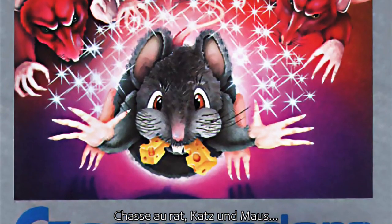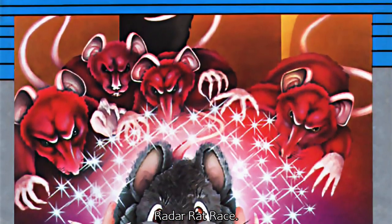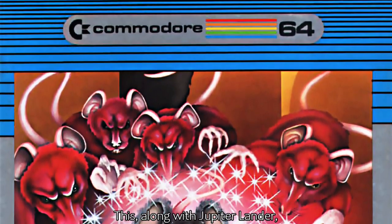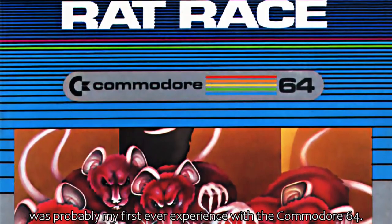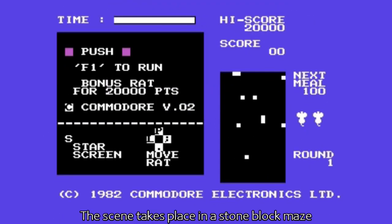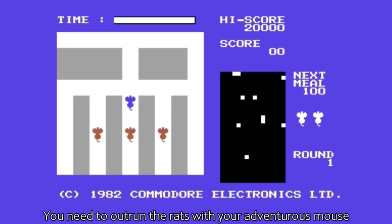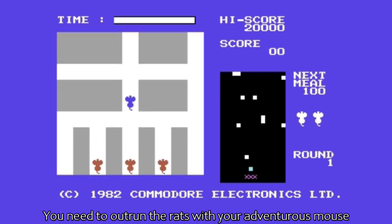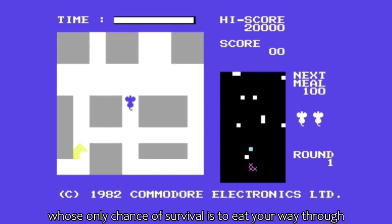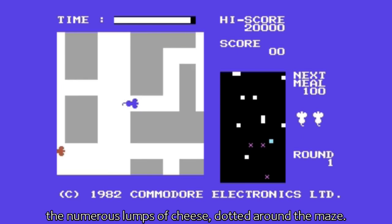Shas or Rat? Cat and Moose. Radar Rat Race. This, along with Jupiter Lander, was probably my first ever experience with the Commodore 64. The scene takes place in a stone block maze where you have been seemingly imprisoned by an evil rat invasion force. You need to outrun the rats with your adventurous mouse, whose only chance of survival is to eat your way through the numerous lumps of cheese dotted around the maze.